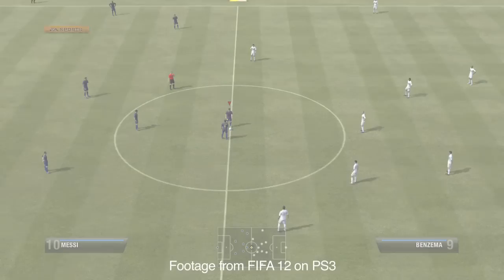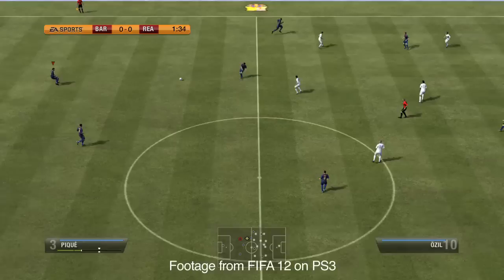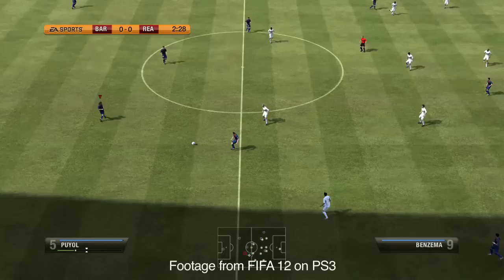We also have touchscreen passing. A lot of times you could maybe see a killer 50-yard ball but you couldn't actually execute it because you couldn't get the D-pad in the right place. Now it's very simple — you can tap on the front screen and where you tap is where the ball goes. Tap once to play it along the floor, tap and hold to play a lofted ball.